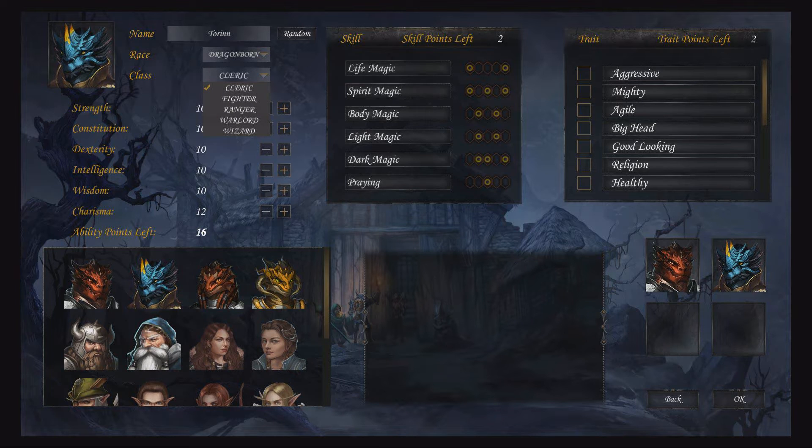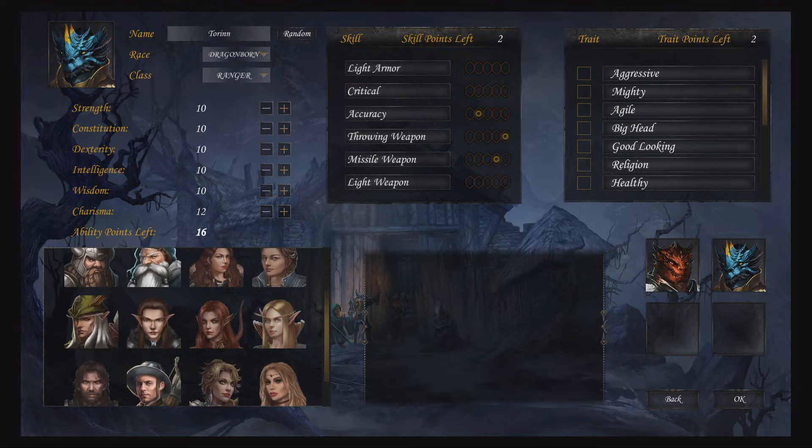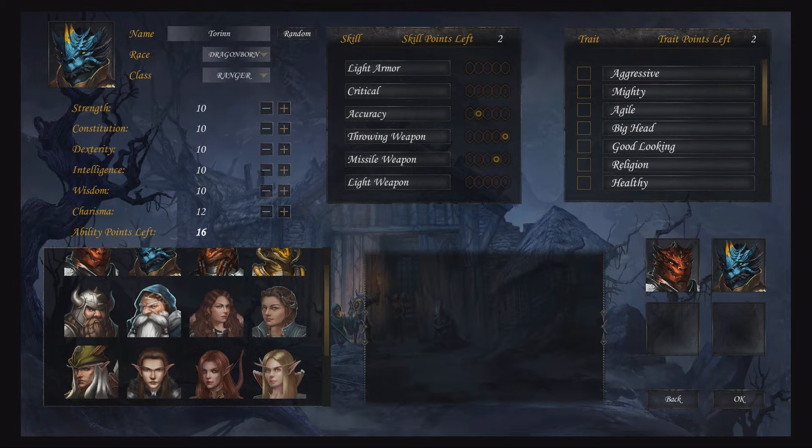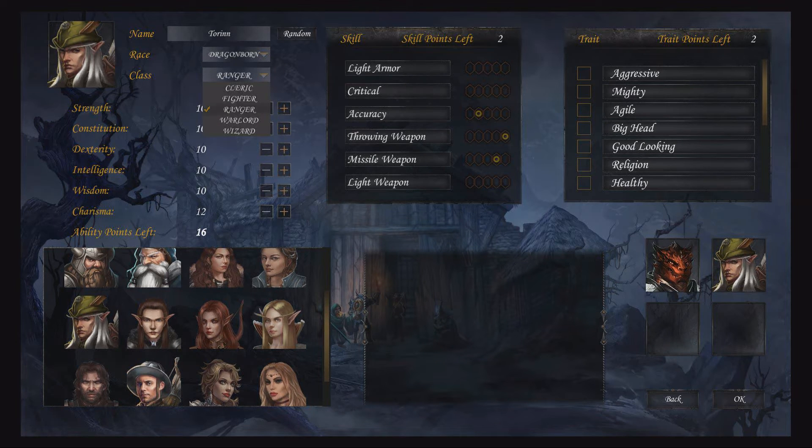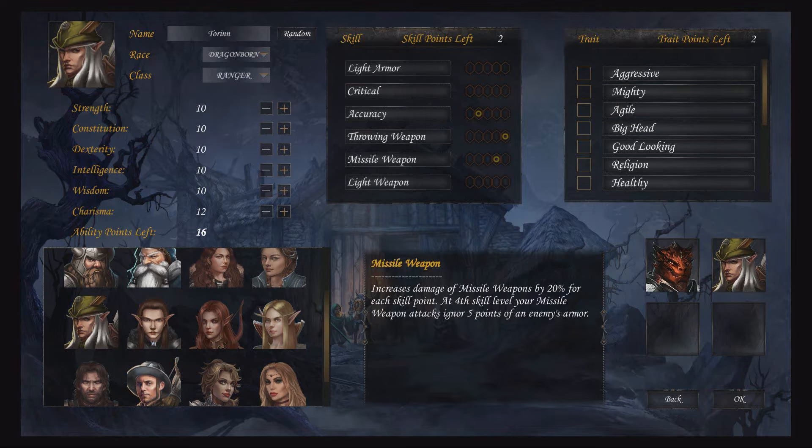The skills available depend on class, with each class having six skills to specialize in, each with five levels and specific unlocks at certain tiers. For example, higher magic skill levels unlock more spells, Athletics grants extra carry weight at level three, and Praying gives faster MP regeneration at level three. The skills are relatively basic but by end game you'll have maxed most of them. Specializing early can make life much easier as things get more challenging, adding some depth to character building.